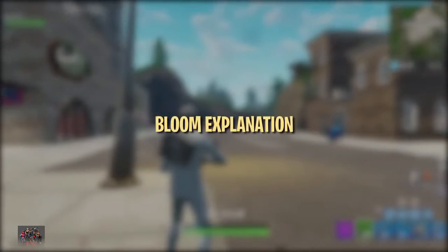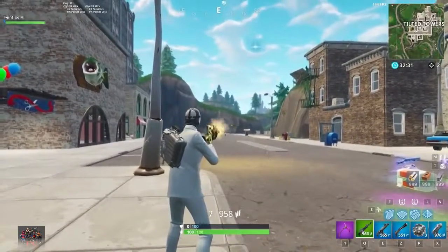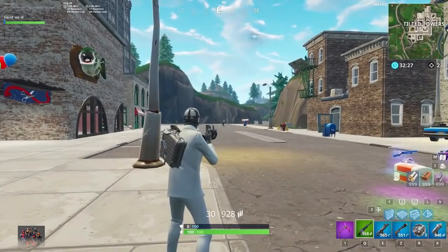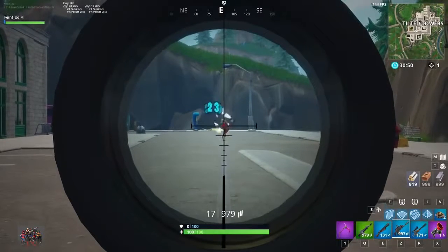Now let's take a look at the bloom mechanic, which affects weapons like assault rifles, SMGs, pistols, LMGs, miniguns and hunting rifles. Bloom causes bullets to fly in a randomly generated spread within your crosshair. Certain weapons like the thermal assault rifle and the scoped assault rifle are unaffected by bloom.